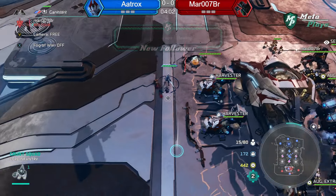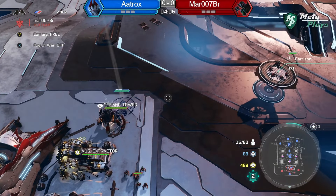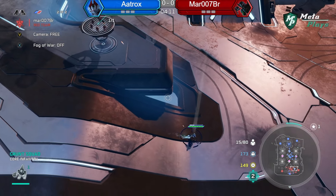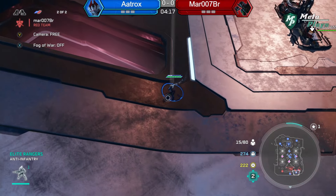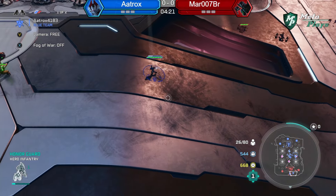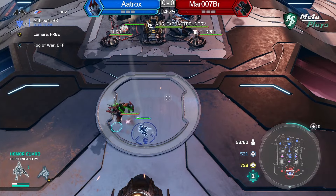AAtrox is taking map control pretty quick with his Grunts while he's microing the Honor Guard. Honor Guard shield is only two bars left and we have a Goliath taking out the back mini. It was a good idea to get out of there — the Ranger is gonna be scary, but as long as he gets the shields back...